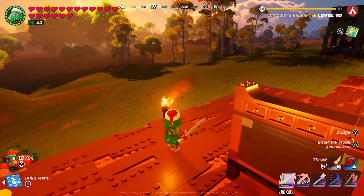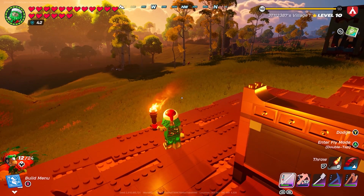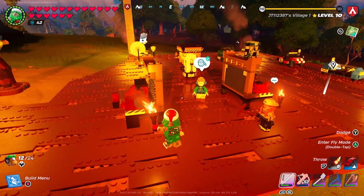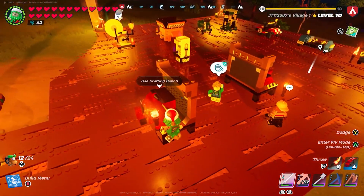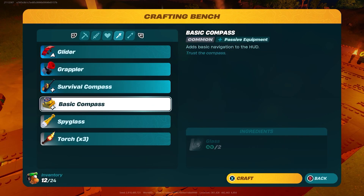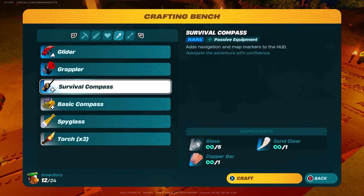In LEGO Fortnite you have the basic compass but you also have the advanced one. To make the advanced survival compass, you'll need glass, copper bar, and sand claw. This will come up once you've basically made glass and the basic compass, rather than just all the ingredients together.